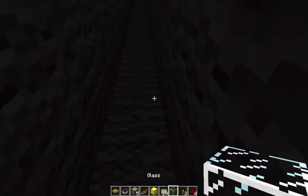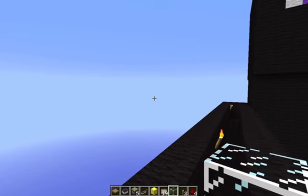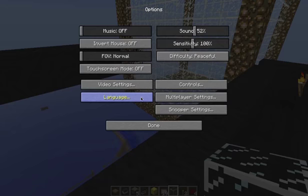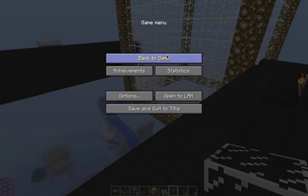I somehow switched this to creative mode, though when you get it... I'm in Enderman Tower, and I'm lagging. You know what I like to do about the lag? I just like to change the render distance. I had it on far, but I'll put it on normal.